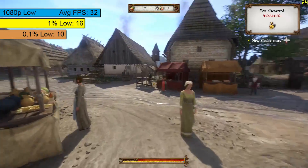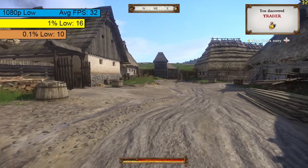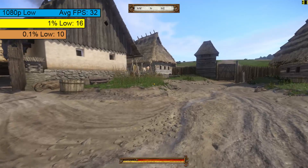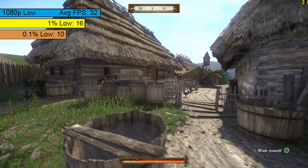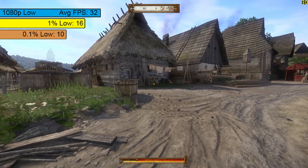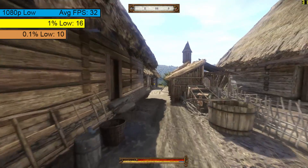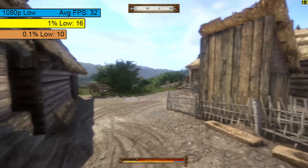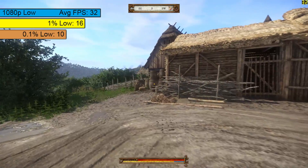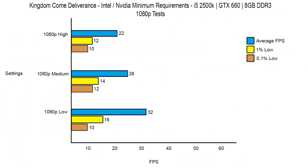Low at 1080p on the other hand seemed okay, with around 30fps on average. Those 1% and 0.1% lows indicate some stutter, but it wasn't too bad. Playing with motion blur on will help make things seem more fluid, but it's quite harsh in my opinion and gave me a bit of a headache. I chose the area in and around this town for the footage because it's busier areas where the game is at its most demanding, but the averages were taken from half an hour of exploring the map with different settings and resolutions.